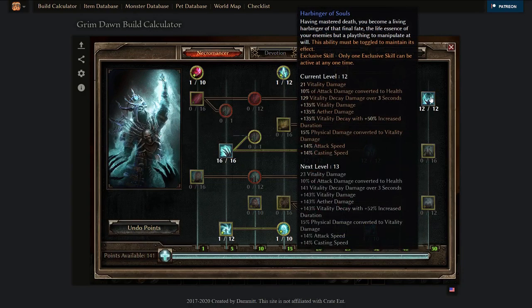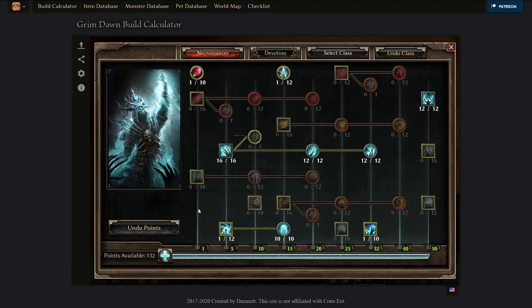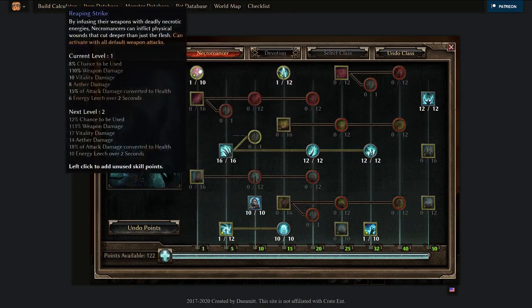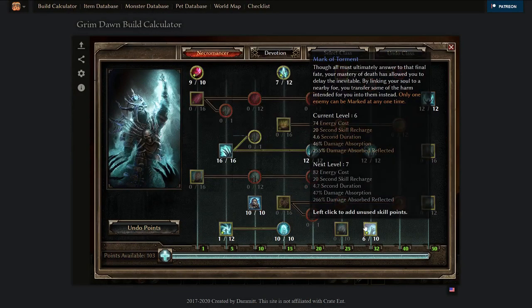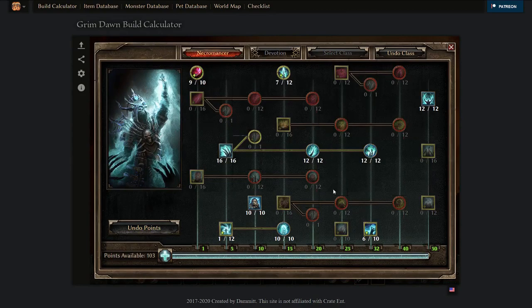The next couple of levels would look like this: push toward Harbinger of Souls first for the main damage amplification — more attacks, more casting speed. Then max Spectral Wrath for resistance reduction. Then look out for supportive abilities like Ill Omen to reduce enemy damage by 25%. Also check your other one-pointers: Necrotic Edge and Reaping Strike are damage-oriented, so you could put these up to nine points for a 25% attack chance, or even twelve points for an extra target.